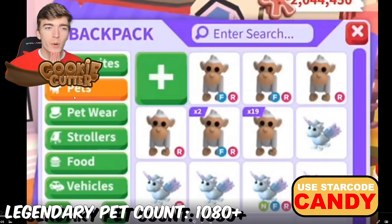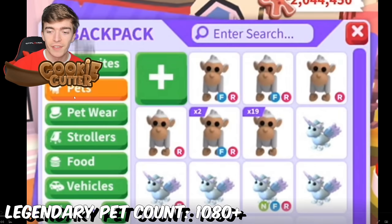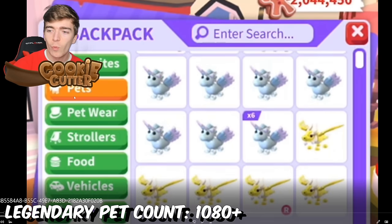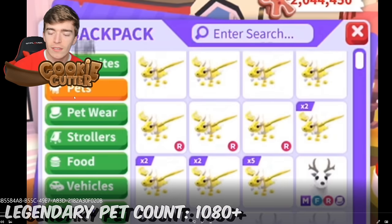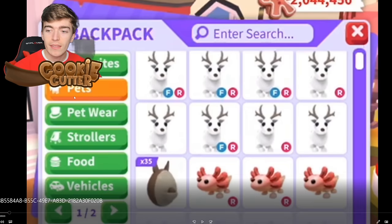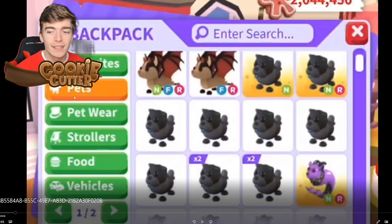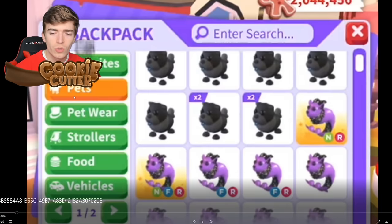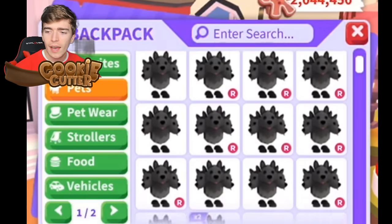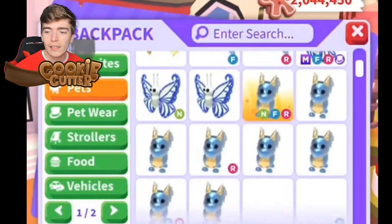This next Adopt Me player has the most legendaries I think I have seen in a long time, starting off with enough to literally make a mega neon no-potion albino monkey if they could be bothered to age them. I've never seen so many ancient dragons — that's actually really impressive. Then they've got some arctic reindeers and a mega bat dragon and a neon, plus so many rare pets. How did they get so many Cerberuses?